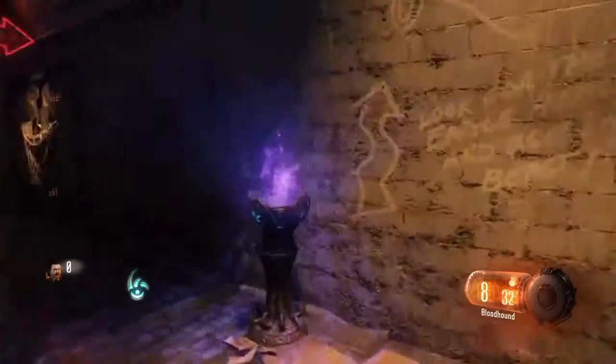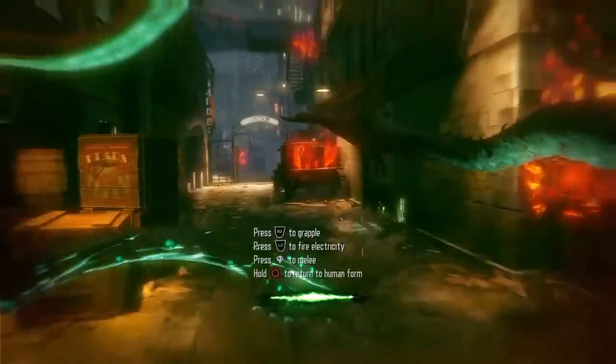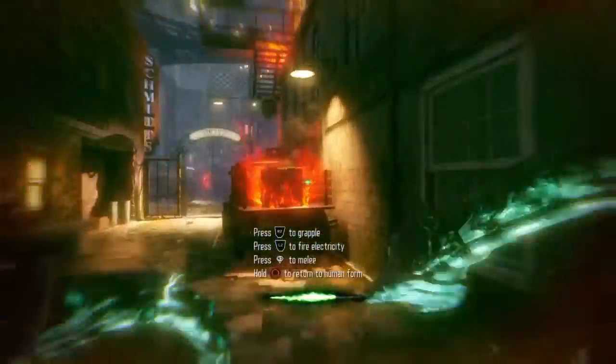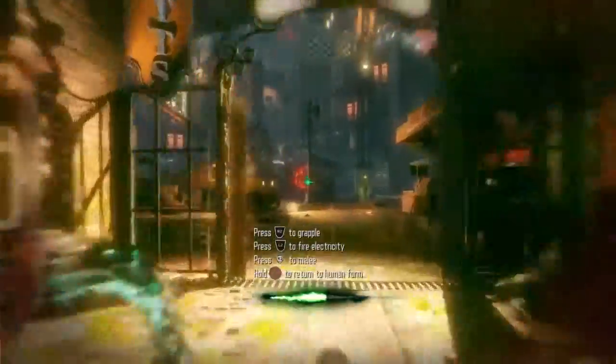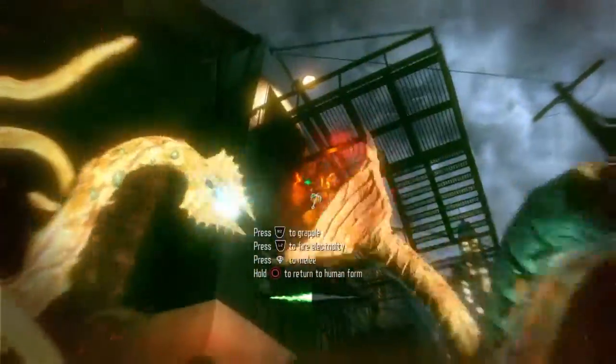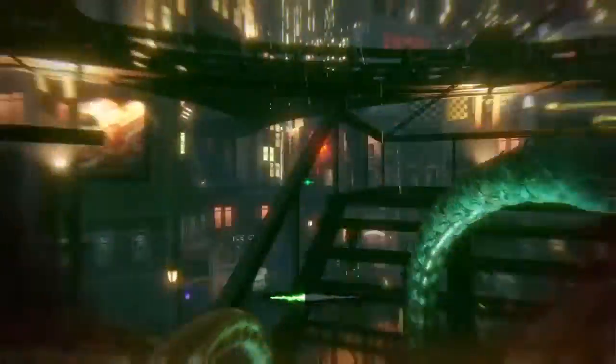First of all I'm just going to pick up the Fumigator, then go into beast mode, zap quick revive, break down this door, and go smash this box which will give me the summoning key. If you go and activate this crane, it's also going to drop a part which you need to do the ritual.